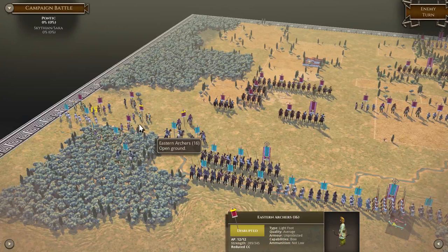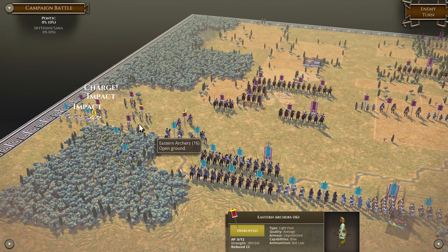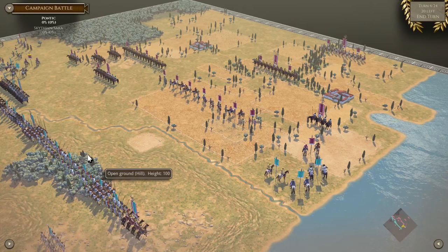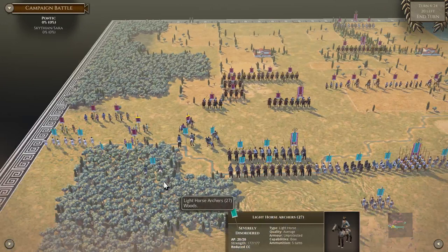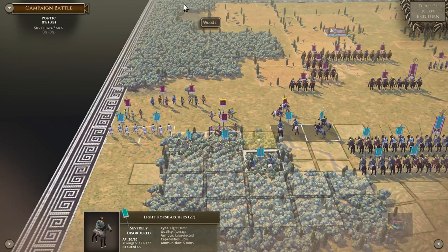I'm a little nervous, but thankfully my troops are doing a lot better than theirs are. Their cavalry knows what I'm trying to do and they're moving up to try to head me off at the pass. Meanwhile, they still don't know that these horse archers are here. What's nice is it tells you — if you charge — what the impact is going to be: are you going to win the impact or lose it? And what the melee is going to be. Sometimes you'll win the impact but if you stay in melee you'll probably lose the battle.